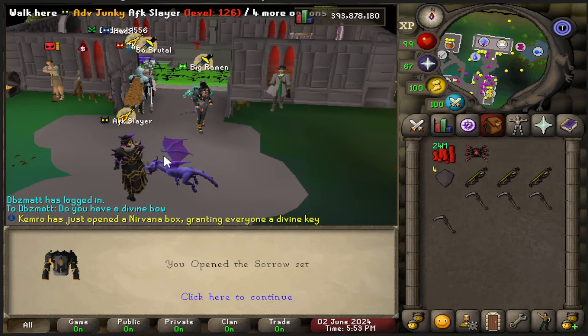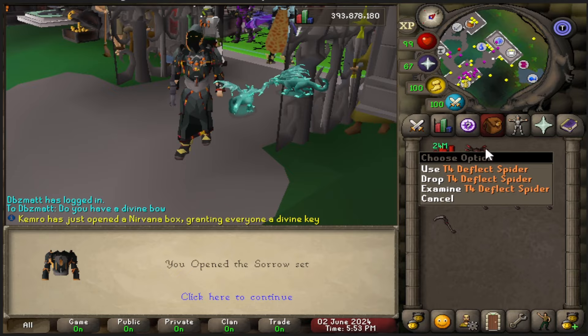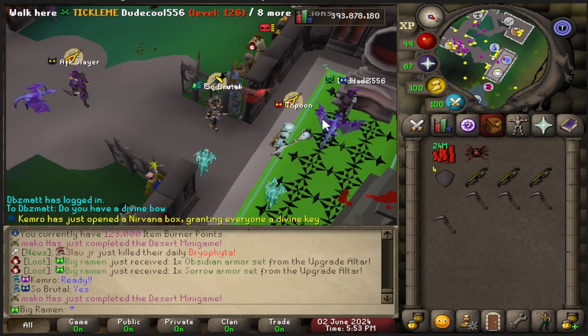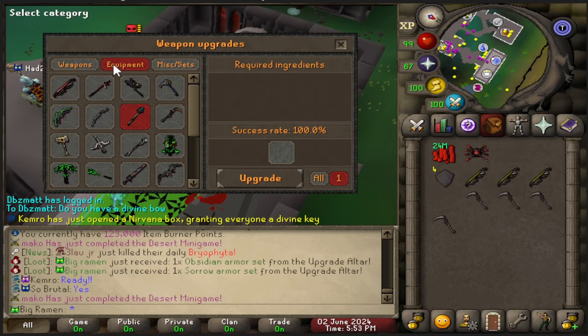We're going to wear that and look how cool we look. We're looking way better than that indigo set. We still have this tier 4 spider, and I've been debating a lot on what I want to do for the upgrades.